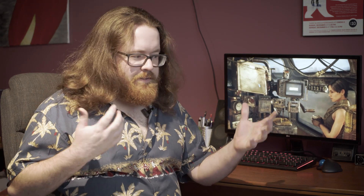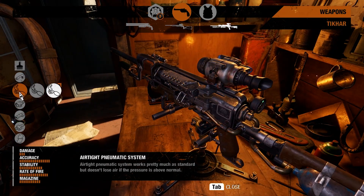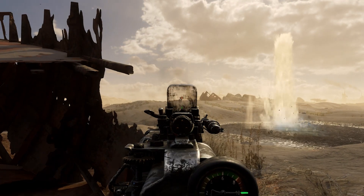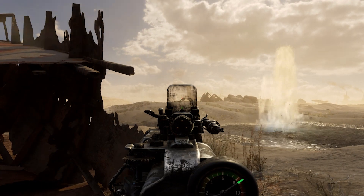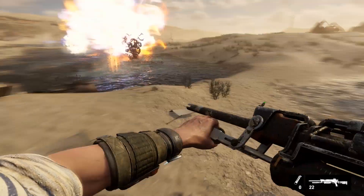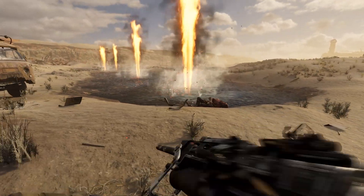I really liked the pneumatic gun called the Tihar. It's something these people cobbled together after the apocalypse — an air gun where you pump it up, put scrap metal in it, and shoot. I used it probably more than any other gun because ammo is scarce, but you can make more ammo for it freely. You have to manage your pressure, and there are different mods — one that automatically fills up the bottle, or one that lets you overcharge it. It's cool and pretty fun.